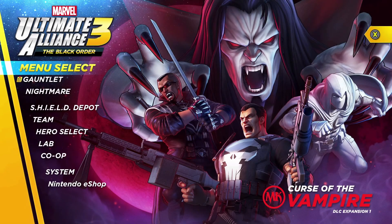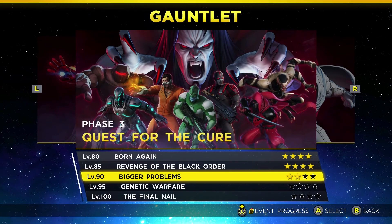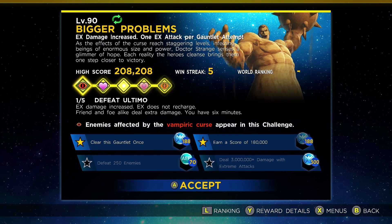Hello everyone and welcome back to another episode of Running the Gauntlet. Today we are continuing through Phase 3 and approaching the end of the gauntlets located here. Today is the midpoint, and that brings us to the Level 90 Bigger Problems Gauntlet Run. This one's pretty intensive — it has five different phases and some unique challenges to boot. So strap in.